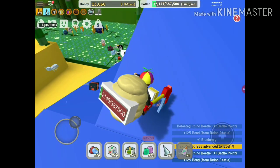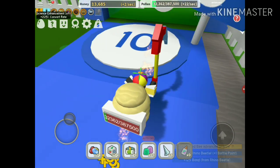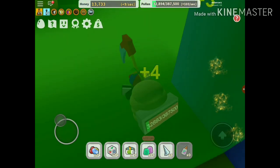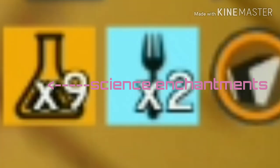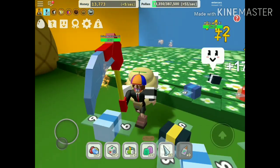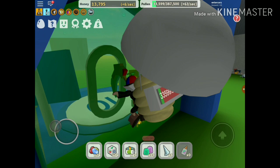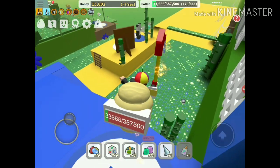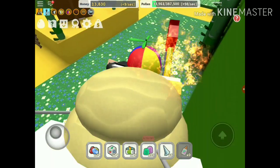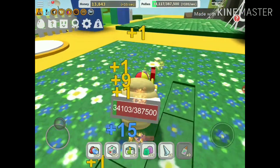Now let's get into our second step. The second step is to grind the Science Attack enchantment by completing Science Bear's quests. Sometimes he can give you a translator - we'll get into what the translator is and what it does later on, so stay tuned.